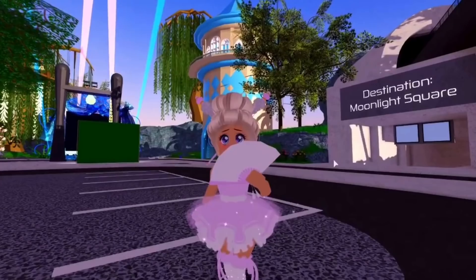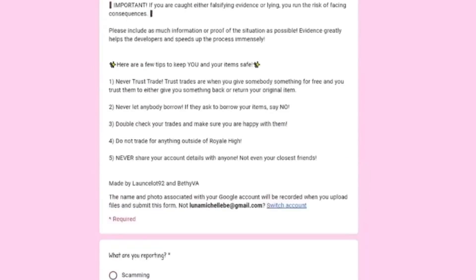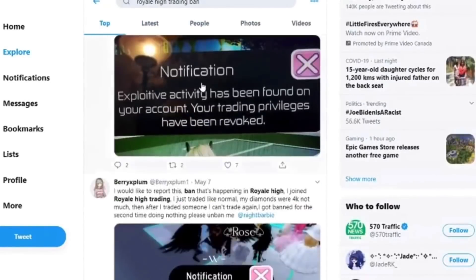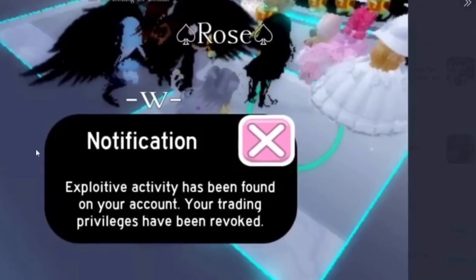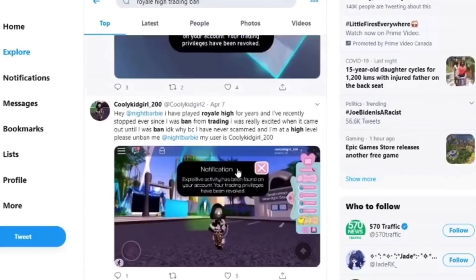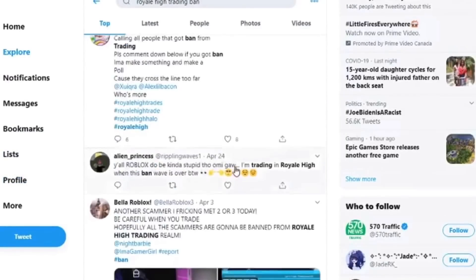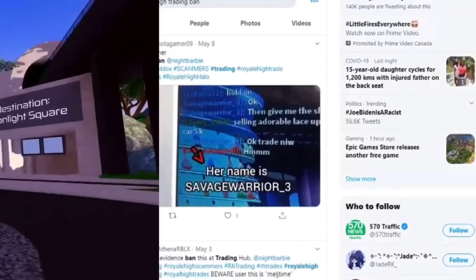That's basically how to get unbanned from trading — you have to wait a few days, up to a week, or you can even get unbanned the same day. If you search this topic on Twitter, you'll see the ban message: 'Exploiting activity has been found on your account. Your trading privileges have been revoked, which means you cannot trade.' This has been happening even in the trading hub, and you can see all the people that got banned from trading — there are a lot.